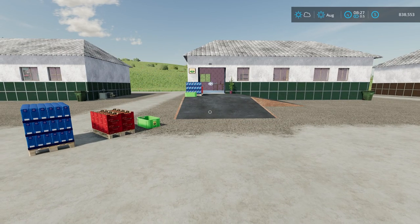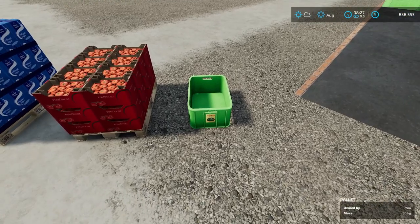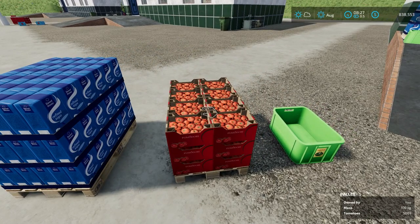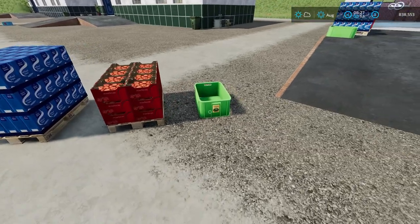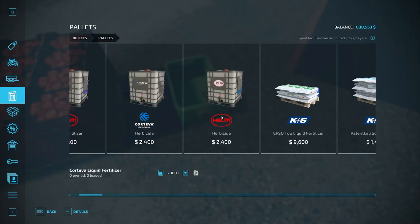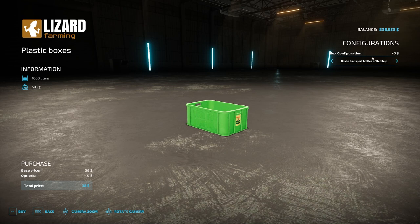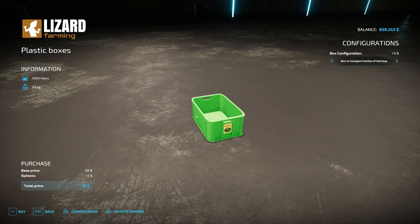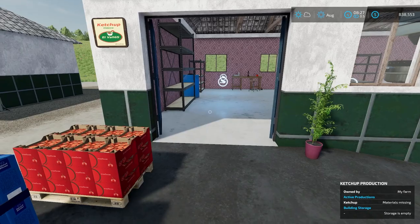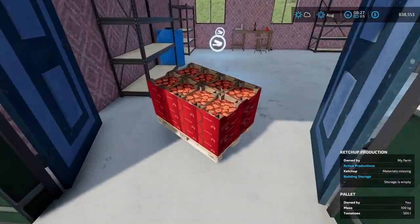We activate the ketchup factory to get it running. Here's a standard pallet of sugar, a pallet of tomatoes, and the ketchup bin we need for the finished product. Normally you'd use a forklift for these; I'm using the Liftable Pallets mod. To find the ketchup bin in the store, go under pallets, find the item listed with ketchup, and make sure you select ketchup — not other options.